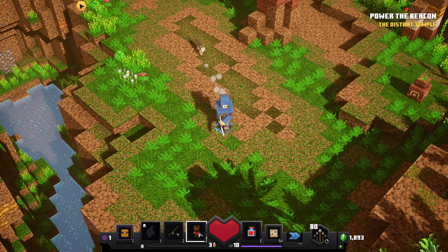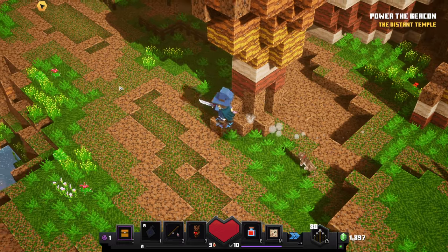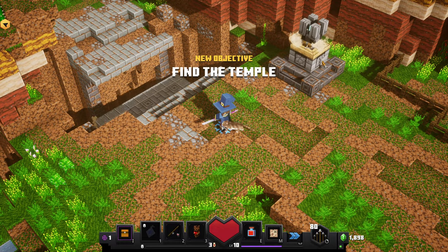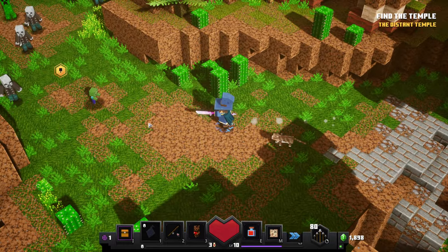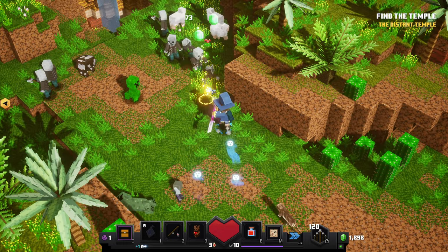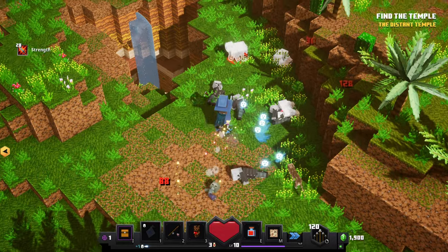Alright, there we go. Power the beacon. So yeah, we've got a few different things here. This is going to be our little aura — it just sits on the ground, the little totem. So it's not like you can just walk around with it or anything. Let's get this. I believe there's a bunch of husks actually in this level — that's something to keep an eye out for. Go ahead and take these guys out as well.